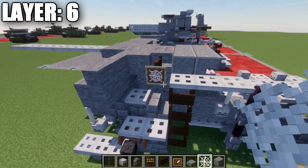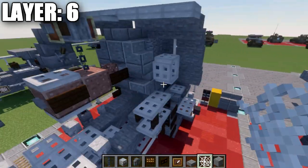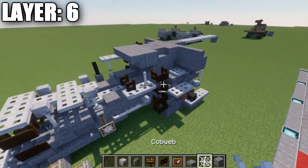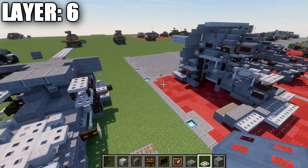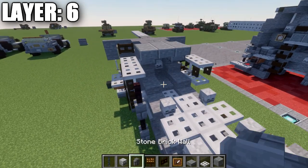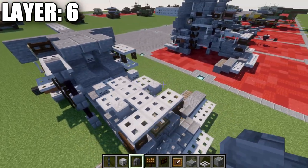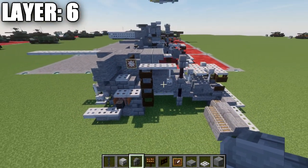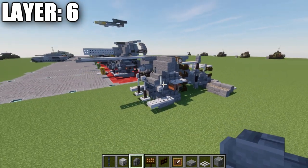On the right side we place two iron trap doors on top of the end rod and one on top of that fence gate. On the left side we place a stone brick wall on top of this brick fence post. That wraps up layer six.